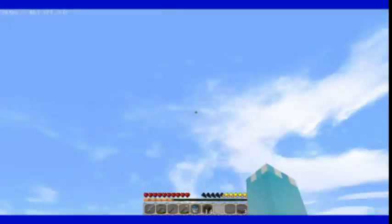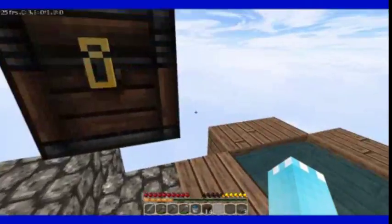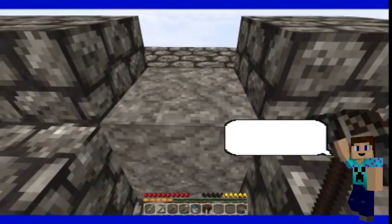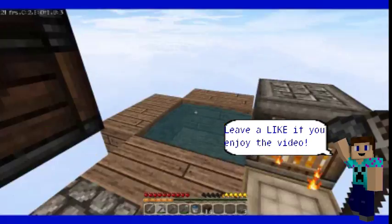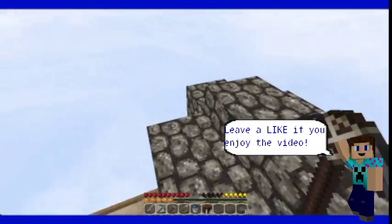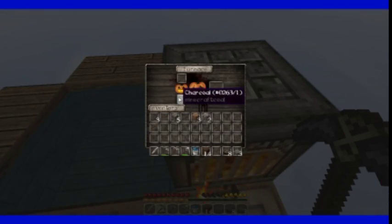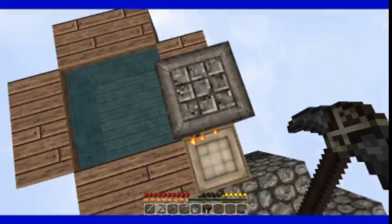Today we are gonna be doing some Skyblock, and I don't know what we're doing first. But I'm gonna get this piece of cobblestone. And we got some charcoal there. Is this charcoal? Oh, neat. So we got charcoal.